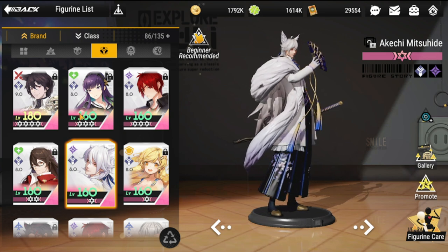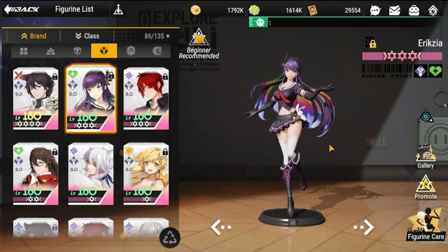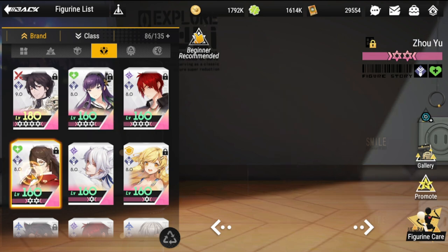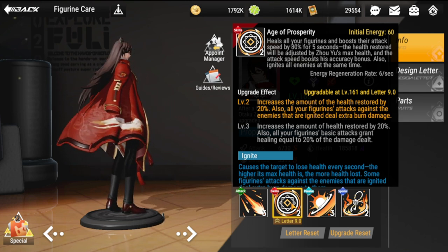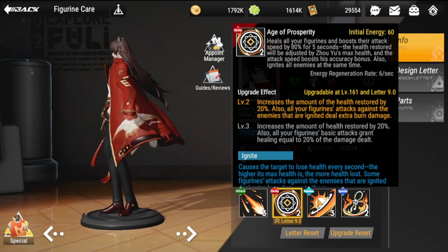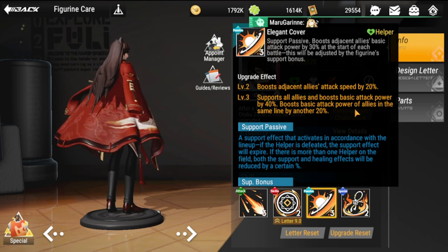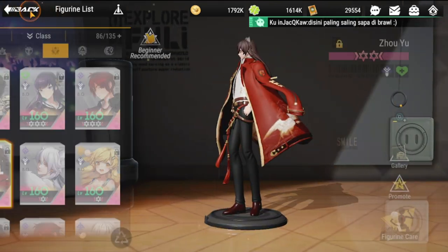Another hero to consider for survivability is Rickshaw. Although she's not part of any ignite function, she's there for shared health. But if you want more firepower, you should bring Zhou You. His ultimate gives a lot of ignite as well, he provides healing, boosts adjacent allies' attack speed, boosts basic attack power by 40%, and boosts attack power of allies in the same line by 20%.